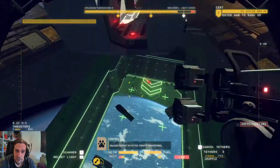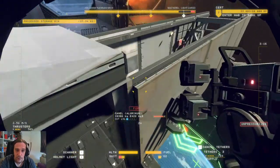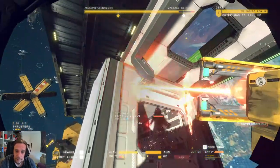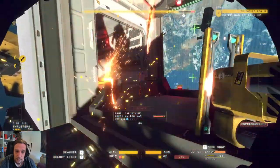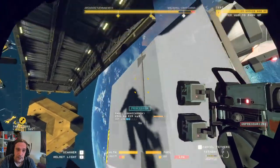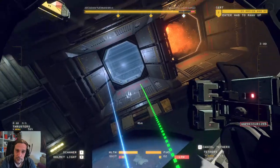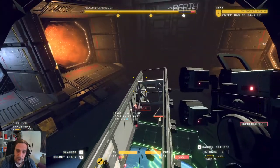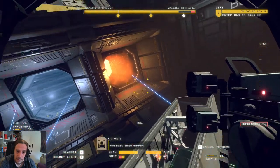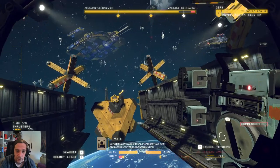Same goes for just tossing that stuff from the upside down. We're going to make our tethers work for us while we get back to the kiosk, because we're practically done. No tethers remaining — let's see if we're able to do it.